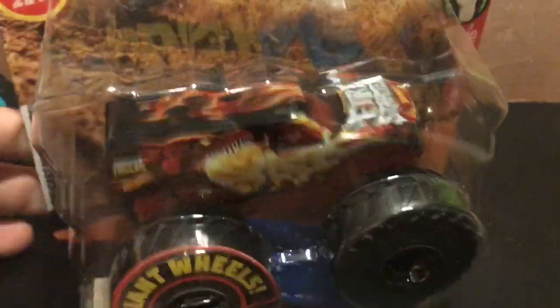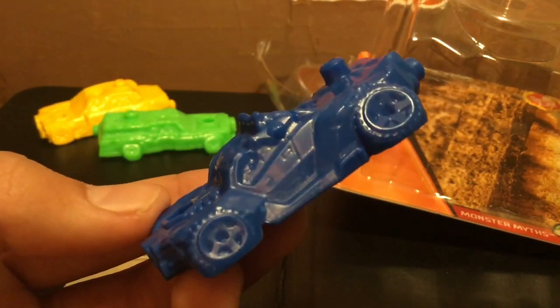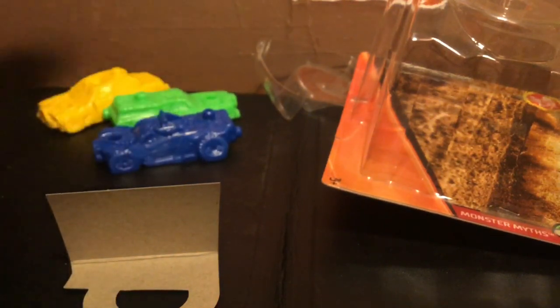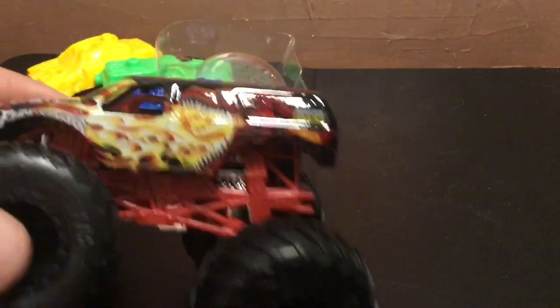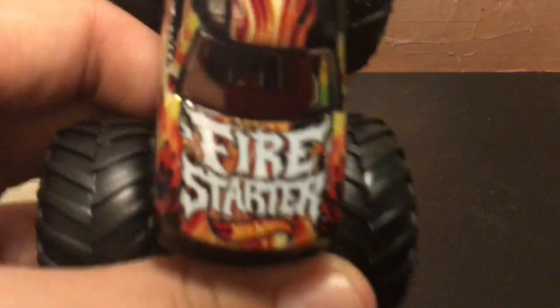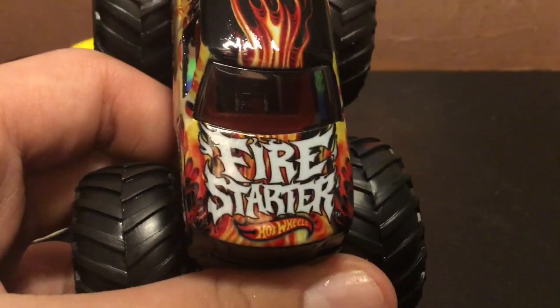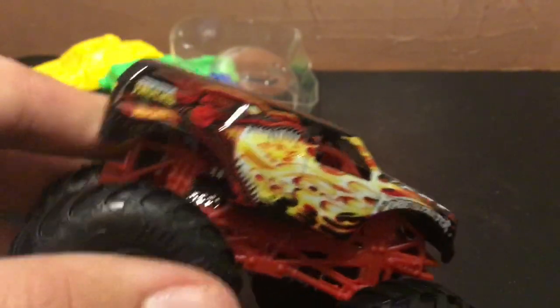Now for the final one — this is Fire Starter. Let's open this one right now. Whoa, what is this? That is really interesting, really cool — I didn't know they had that. Let's take a look at Fire Starter. Here are the black wheels — I really like black wheels, any truck that has black wheels is amazing in my book. Here is the side — it has the dragon with fire coming out, basically a similar theme to Dragon. The front says Fire Starter with the Hot Wheels symbol under it, a lot of fire in the background, and a basic flame on top.